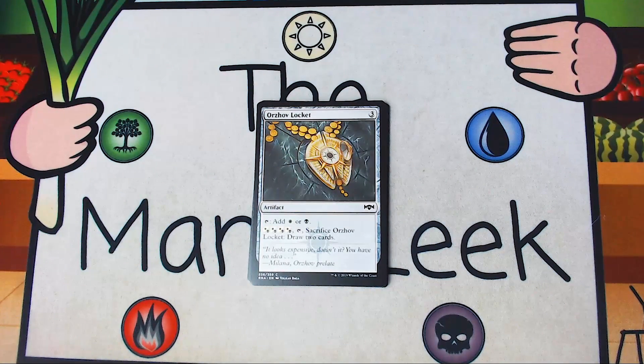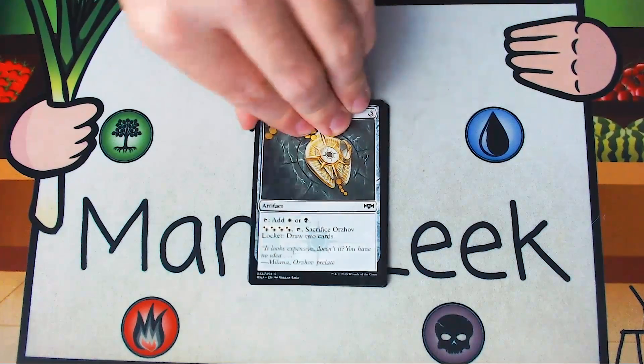Up next is Orzhov Locket — three generic mana for an artifact. Tap it to add a white or a black. Pay four Orzhov, tap it, and sack it to draw two cards. I don't like the Lockets for draft. I didn't like them last set, I don't like them this set. They're slightly more playable in Sealed, but I still don't really care for them there. I just don't want a Locket. Never a first pick.